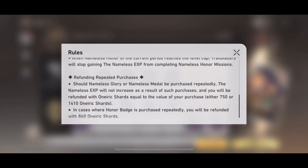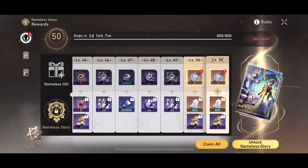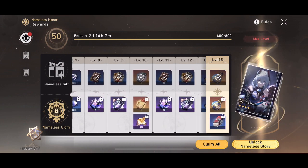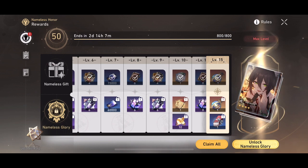This traditionally is around 33 days, so roughly a month. You can purchase upgrades to the Nameless Honor system, and you can purchase an upgrade to the Nameless Glory Pass, which is an expanded version of the Nameless Gift that gives you more rewards.